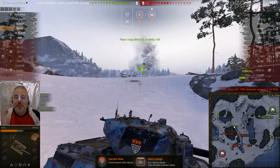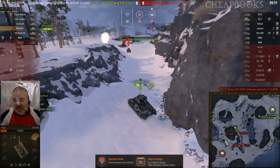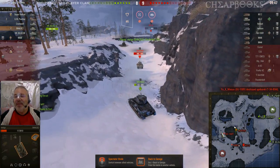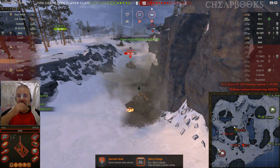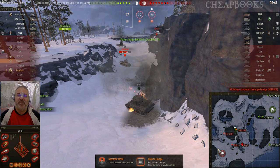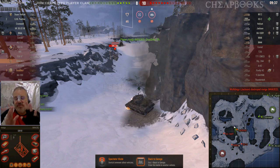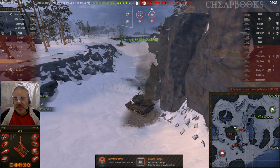Usually what these guys do is come down this way, and I was going to come down this way too. If he had come down the other way, the Jackson would have been focused on him, I would have gotten behind the Jackson, and so on. But people can't play independently — they always follow their allies, and it's not always a smart thing to do.